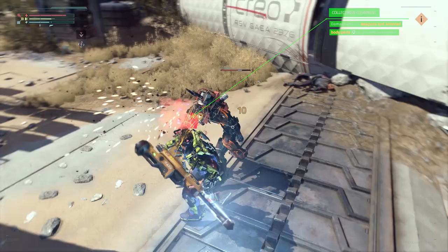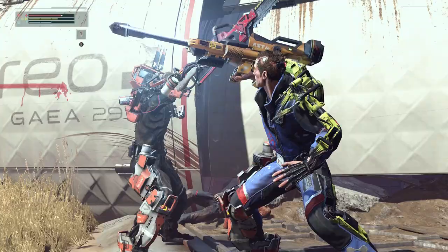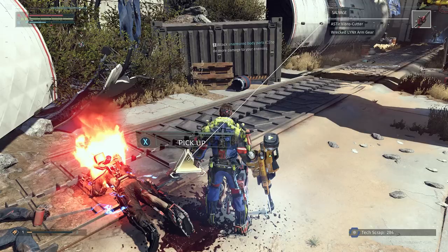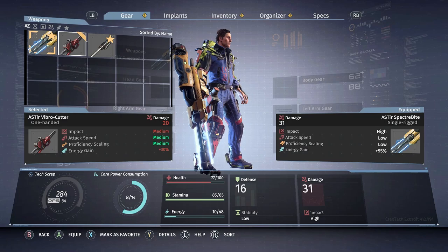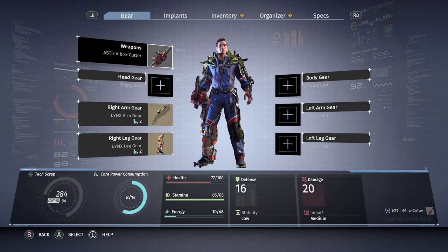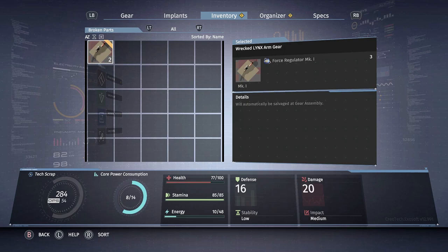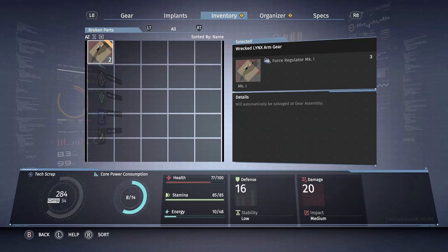We've now dismembered him and got a cinematic - that means something new. We just got the vibro cutter, which is a very cool single-handed weapon. Right away I'm going to unfavorite the piston and favorite the vibro cutter because I really like this weapon - it just looks so cool. Looking at our inventory under broken parts, you can see I've gotten two wrecked links arm gears because I cut off the arms of the two enemies I just fought.